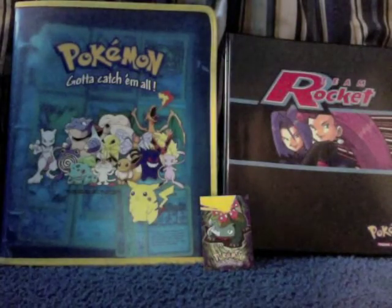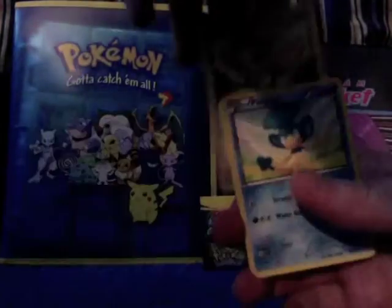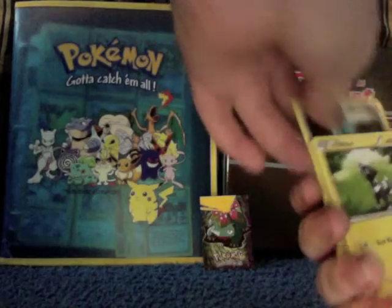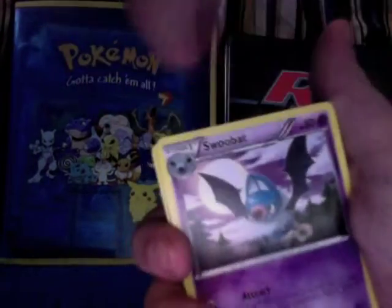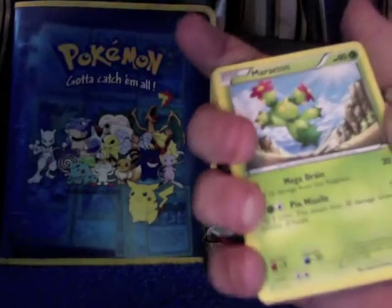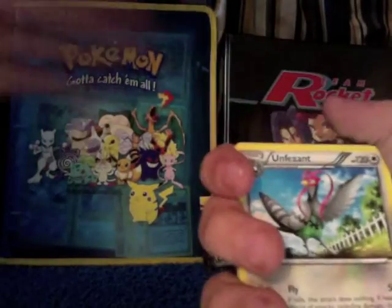First pack pulled from the Zebstrika pack: it's a Zebra card — Zebstrika. Cards named include Minccino, Pansear, Energy Search trainer, Ash-Wartortle, Swoobat, Energy Retrieval trainer, Maractus, a reverse holo, and Unfezant male. Rob notes there's no female version of Unfezant in this set.